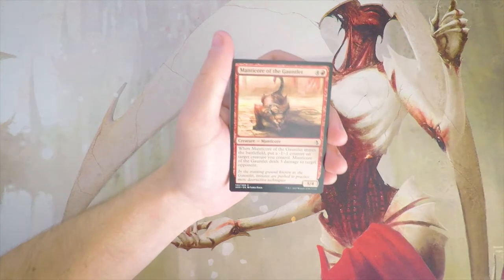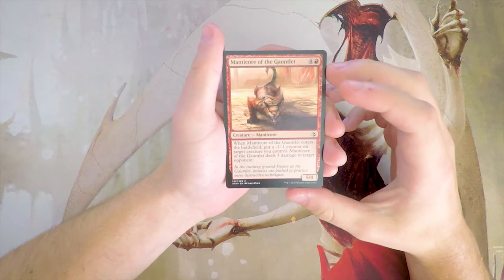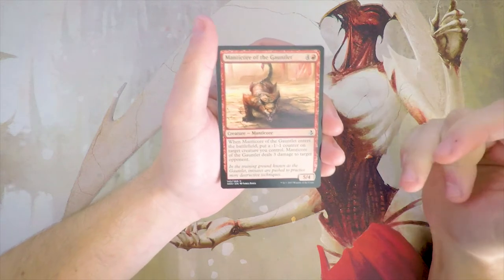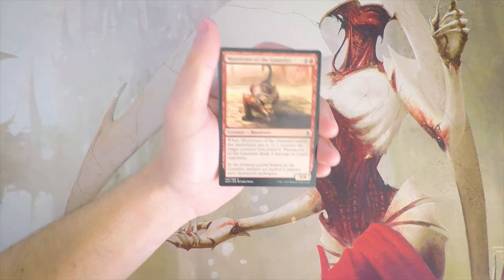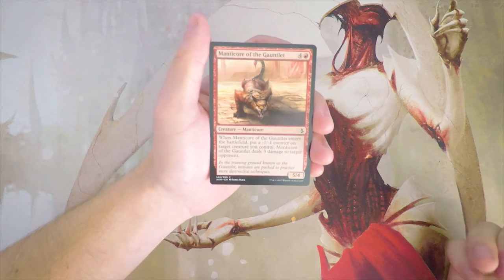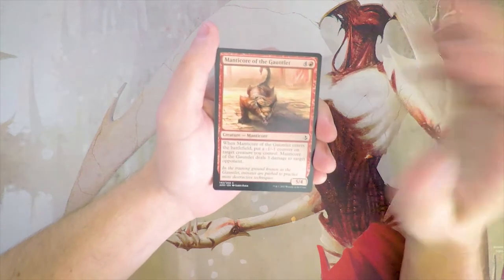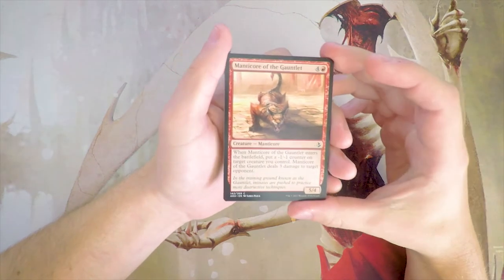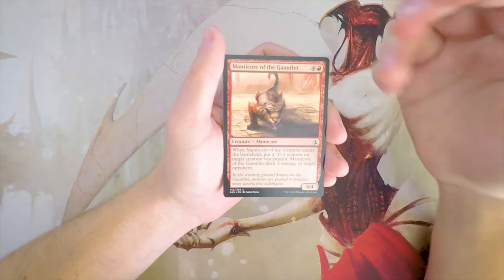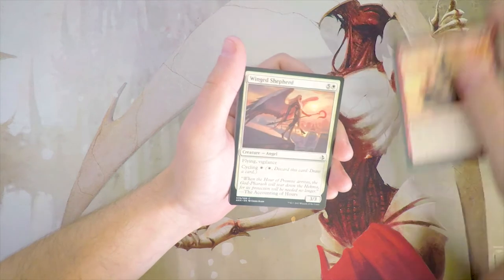Our first card is Manticore of the Gauntlet, a 5/4 for 4 and a red. When it enters the battlefield, put a -1/-1 counter on target creature you control, and it deals 3 damage to target opponent. This is actually a great bomb in a red deck wins style deck. It's obviously the top end as a 5-drop, but it's powerful. Putting a -1/-1 counter on something you own is really not the worst thing late in the game when a lot of your creatures are going to get outclassed anyway. You can always throw it on the Manticore itself, which is perfectly viable. This is definitely something I'd be interested in.